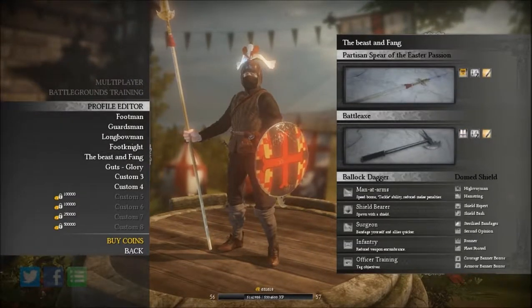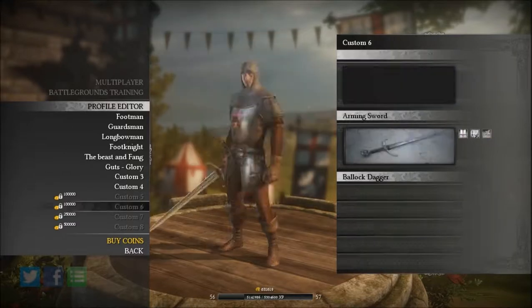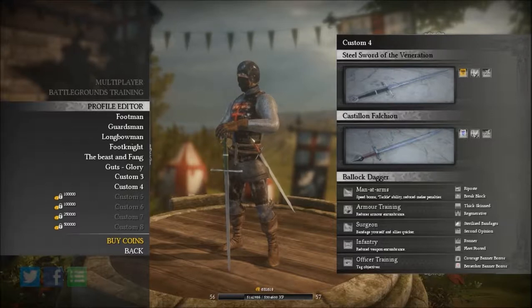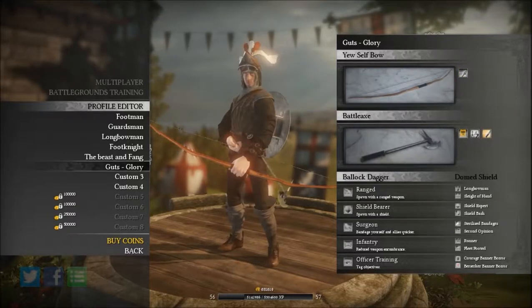This is the loadout that I normally use — the Beast and the Fang, although for whatever reason the B is not capitalized. But this is the Eastern Partisan Spear, or Partisan Spear of Eastern Passion, and this is a million dollar spear apparently. I have quite a bit of money now, but it does take a long time to get a million dollars, so a lot of people don't have that spear.